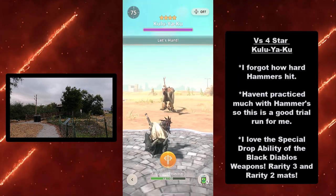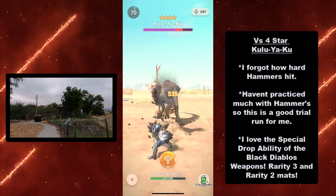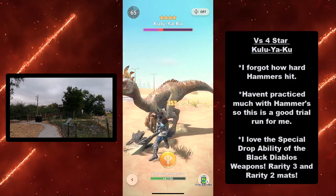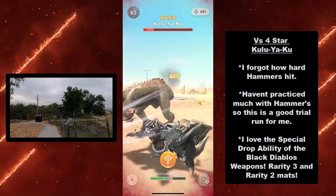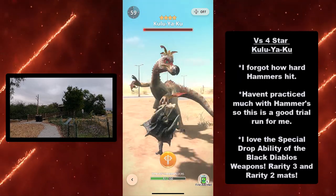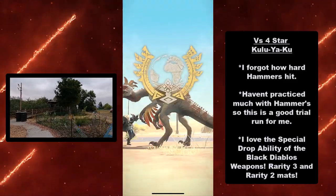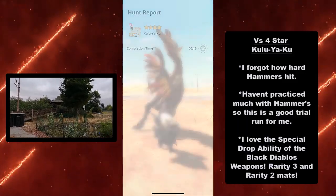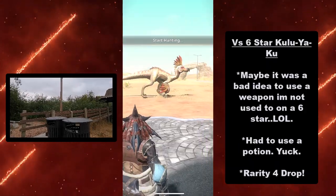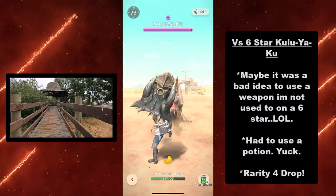Our first victim of getting Hulk smashed is the 4-star Kuluyaku. I know it's called Kuluyaku — I just say this on purpose because I talk really fast. When I first started playing Monster World 3 Ultimate, I said screw it, screw my pronunciation — I'm going to do it wrong anyway so that people in the comments correct me and I get more interaction. I love the special drop ability of the Black Diablos weapons: a rarity 3 and rarity 2 material off the bat.